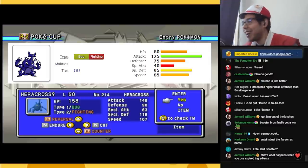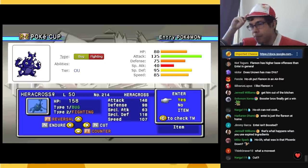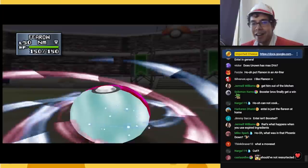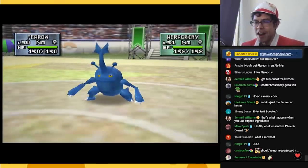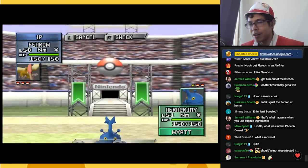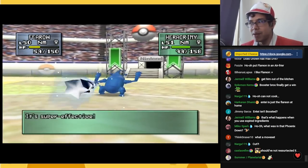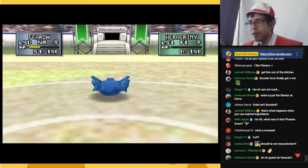Heracross has a great attack stat and is a champion of in-game and competitive play. Unfortunately in this game, despite having a big horn, it's not a Megahorn. You can do Endure + Reversal, which is very risky and not great. It does actually have Megahorn in Prime Cup, but overall Heracross is not the force to be reckoned with that it is in competitive. It's just a very mediocre pick. It must just be a bug in the system.